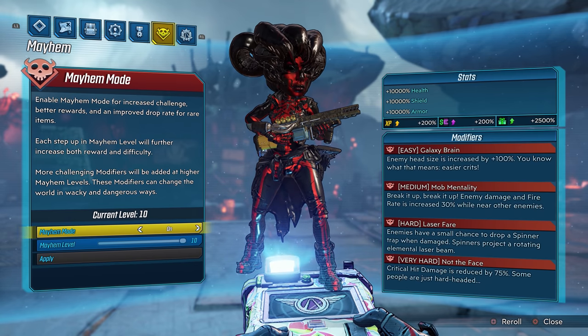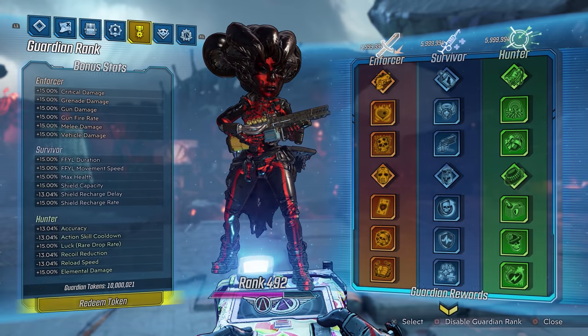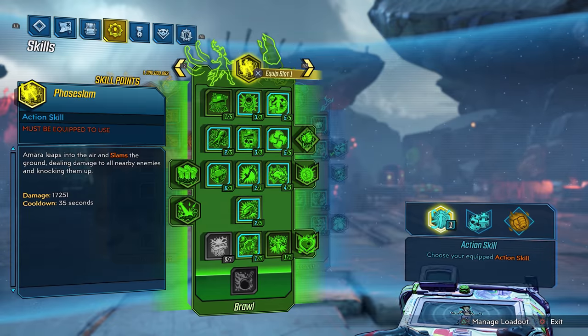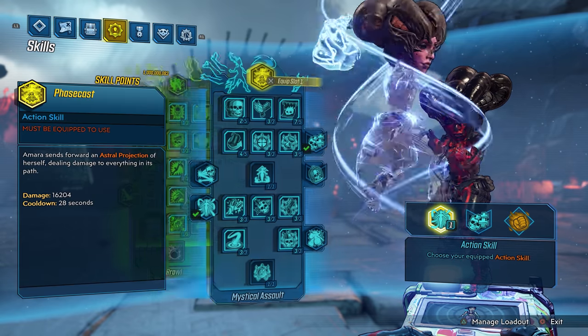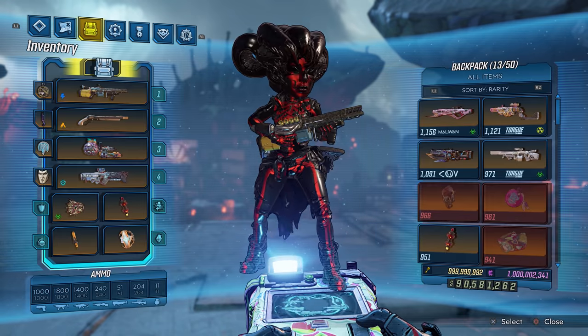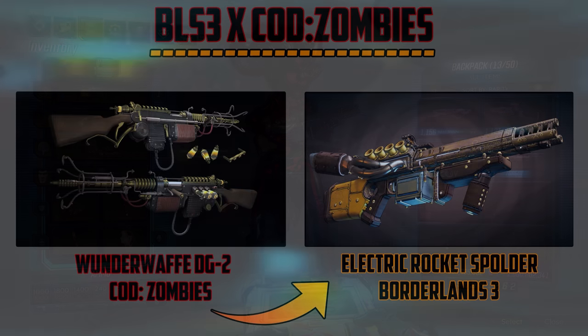Before we actually showcase the items, I want to let you guys know that we are playing on Mayhem Mode 10 True Vault Hunter Mode. You guys can see my modifiers — we do have our guardian system enabled, and there are my skill trees. The class mods are actually back in stock right now for a limited time, so get your hands on those.